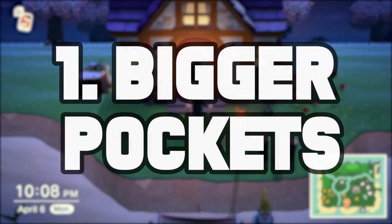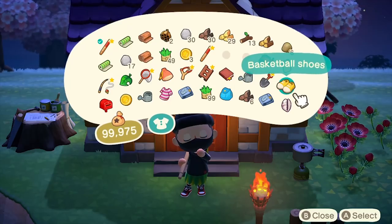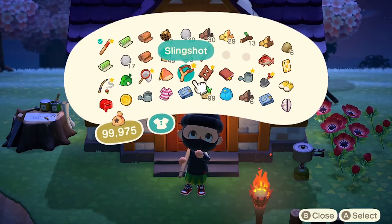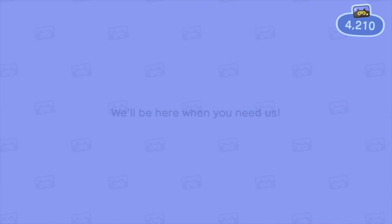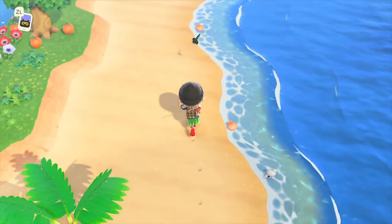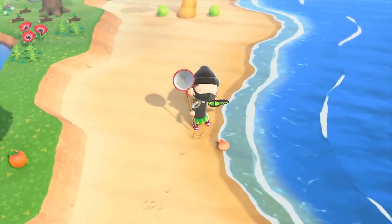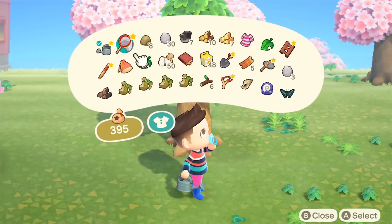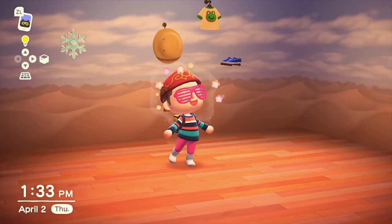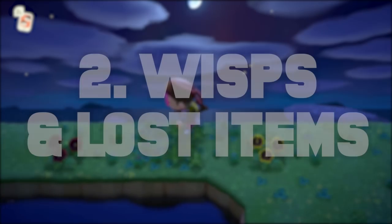We're going to start with number one: bigger pockets. Now this may seem a little adjacent to the goal of getting more stuff, but bigger pockets are going to make acquiring and holding more stuff a whole lot easier. It makes your world really run quicker once you buy the first and then the second pocket upgrade. Eventually you'll be carrying 40 distinct items, which feels fantastic because now you have plenty of materials to DIY. These upgrades are found at the Nook Miles shop and are totally worth it. I recommend beelining for at least the first one.